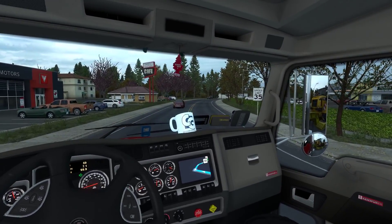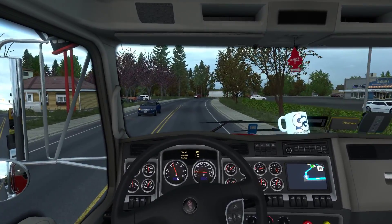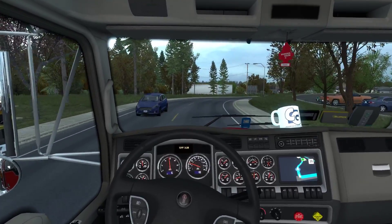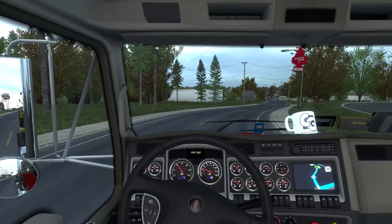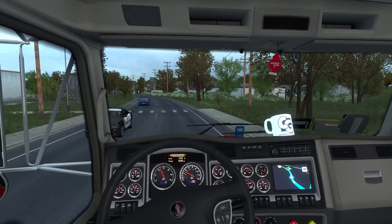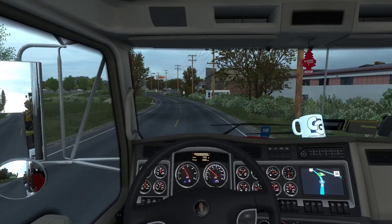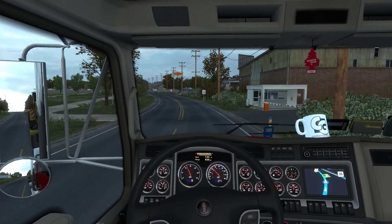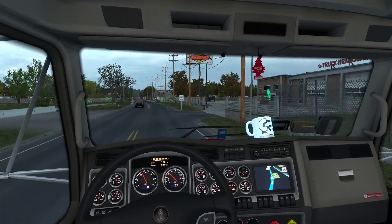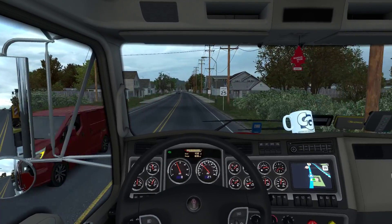This is where the wide-angle mirror helps a lot — you can see if the trailer is going up the curb. I really use that a lot. Let's try to unlock that discoverable and explore a bit of Salem, then get back on the highway.